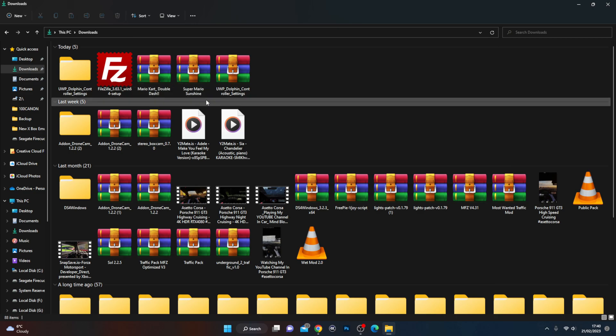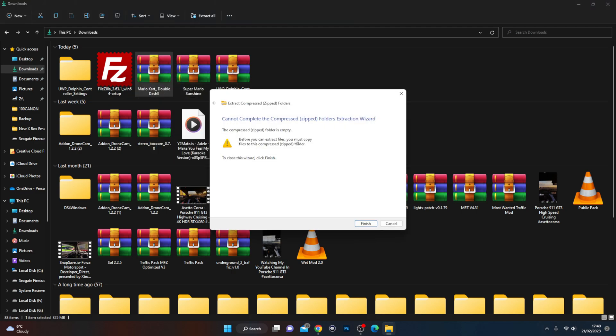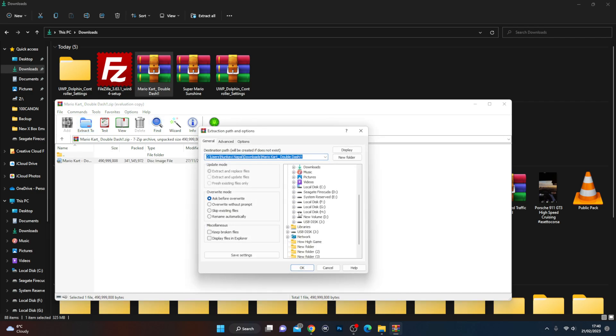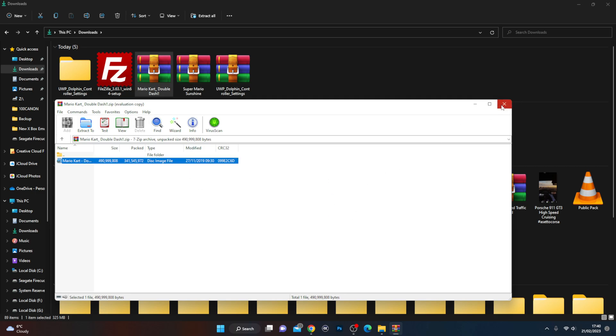So these are my two games: I've got Mario Kart Double Dash and Super Mario Sunshine. I'm going to right-click them and extract to the folder itself. We're using WinRAR to actually extract the file. You can see here it's a disk image file. I'm going to extract it to the downloads folder. You can see it's extracting the file into an ISO image. Always make sure all your game files are disk image files.